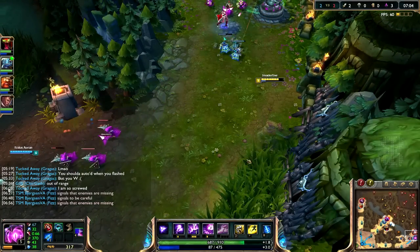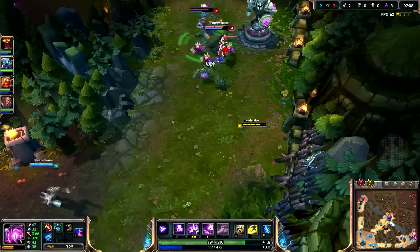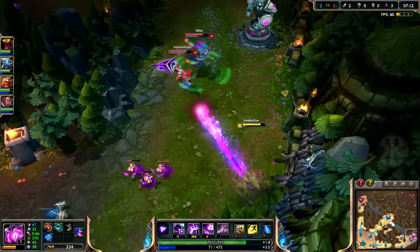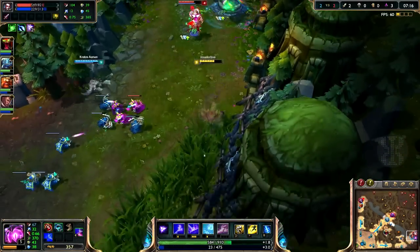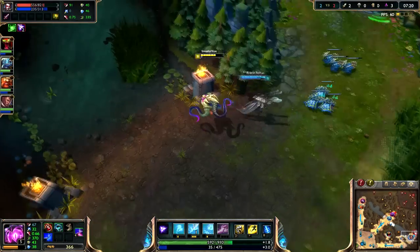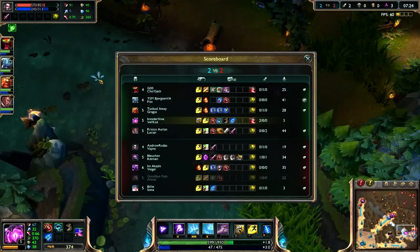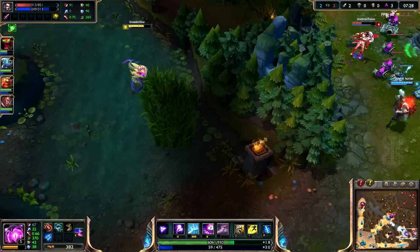Almost level 6 — I need to save up mana so I can at level 6 do something crazy, like kill them all. Oh, there we go, both of them. I'm out of mana now. I'll ward up. They have a Cow Jungle, which is kind of funny.